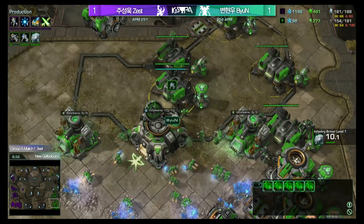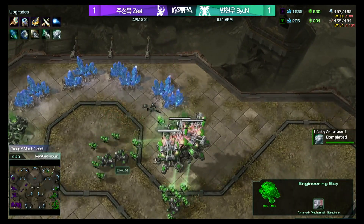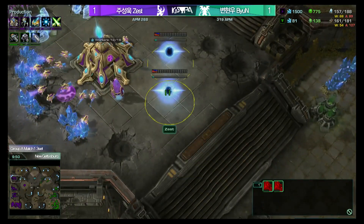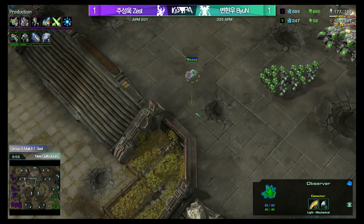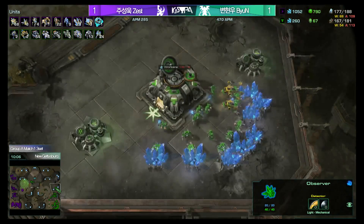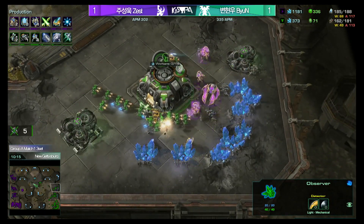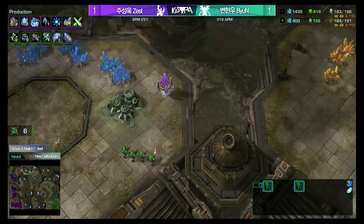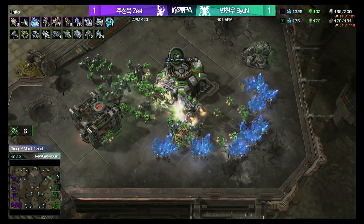This starts to feel a little bit similar to the game versus Classic in the SSL. Bion has made the second starport and is really committing to Vikings — he needs to get them out ASAP and have enough to wipe those colossi. Remember how good Bion's control is — that's going to come into play here. The game he played on this map versus SOS was won with Viking control. But let's not forget that Zest did not forget Colossus range in this game. I'd love to see Zest transition with that fourth base into Storm. If he identified the fact that Bion is going so hard on Viking production, that would be fantastic. Do you see him going for Archons for now instead? He does have that Templar Archives, but no Storm just yet.